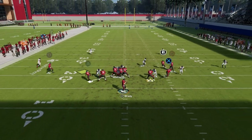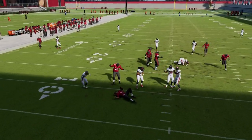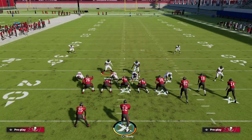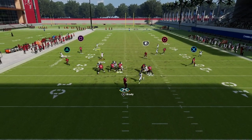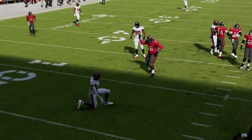At the snap of the ball you'll get a nice clean edge rush right at the quarterback. Nickel Blitz 2 has been one of the best blitzes in Madden for the last probably five years and continues to be in this year's game. As you can see right here, you're going to get some nice simple edge pressure.